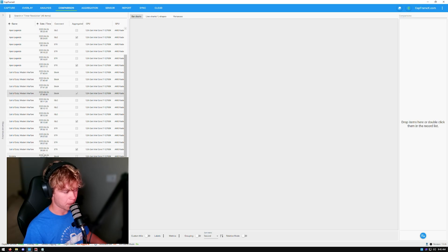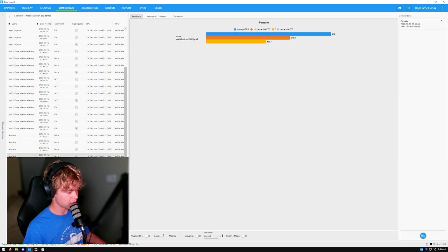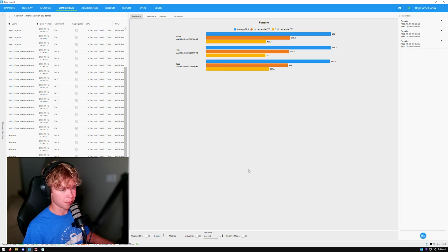Fortnite — this is on the benchmark map I've used before. Stock is actually winning the average FPS here, but the 0.2 percentile lows are slightly higher with the other options — about 3% higher. Fortnite is also a very optimized game. This was tested in DirectX 12. I'll actually have a Fortnite game booster video coming out very soon, so hit the like button and subscribe if you're interested.